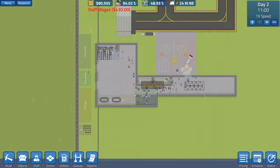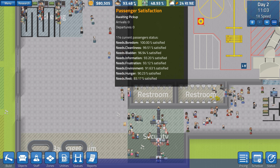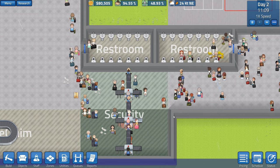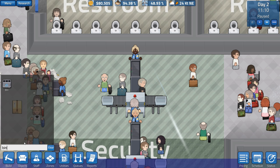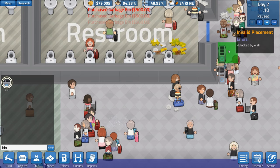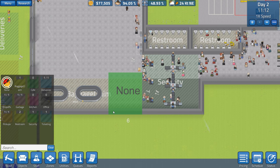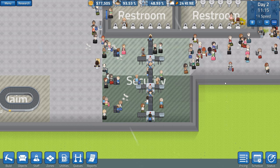Passenger satisfaction is 94%. As far as I can tell, the statistics only count passengers currently in the airport, so if 100 passengers leave unhappy it doesn't seem to affect your overall airport rating — something they'll hopefully fix. There's a lot of garbage around because I haven't got any bins, so let's put some garbage bins in here and here. We'll also reduce the baggage zone size slightly and add proper flooring — that'll take some time.